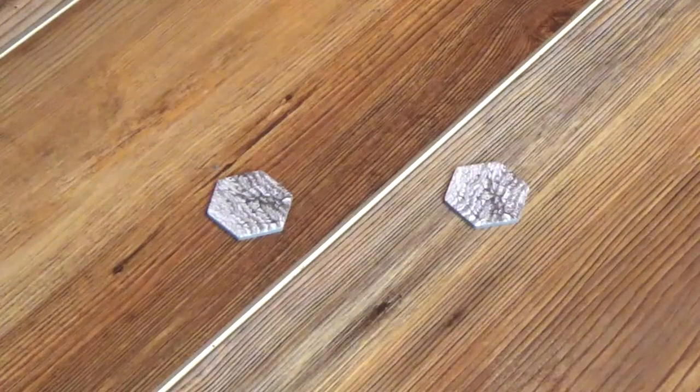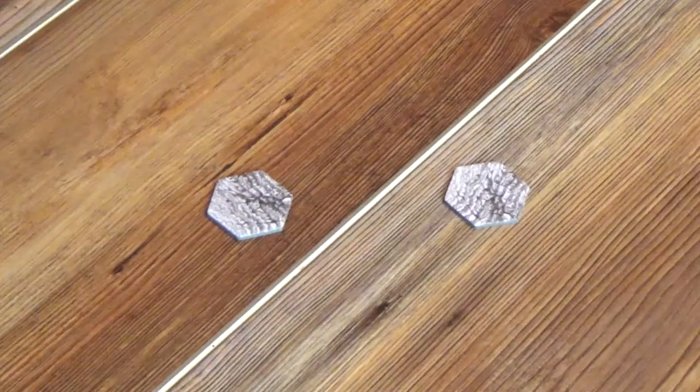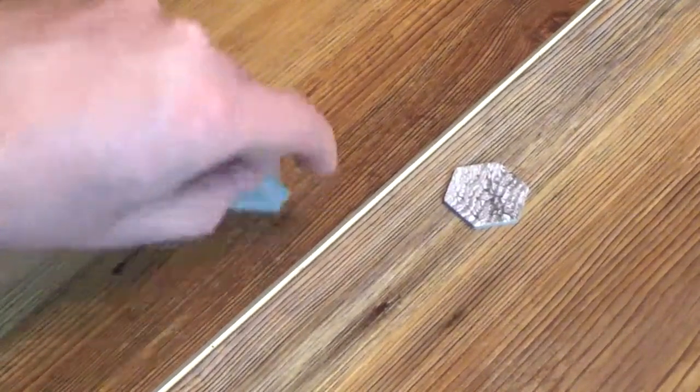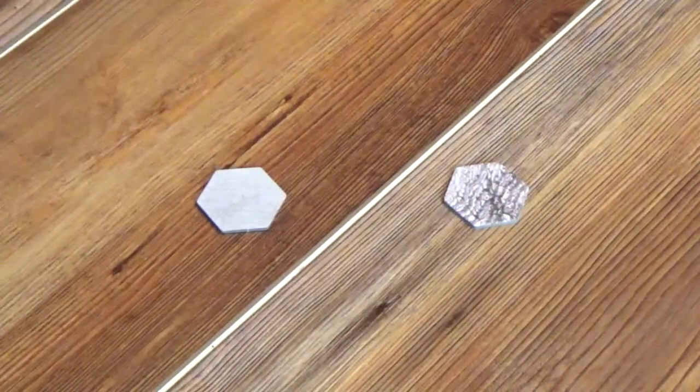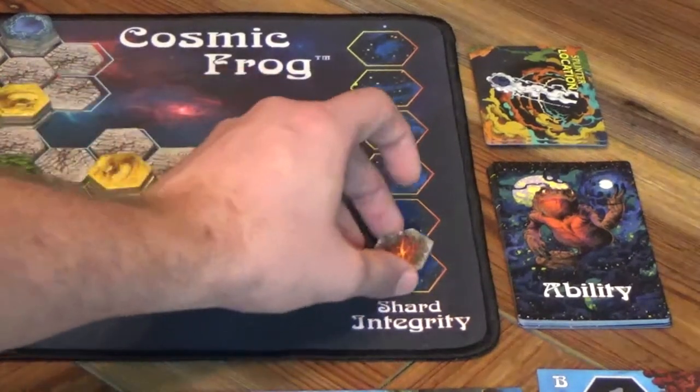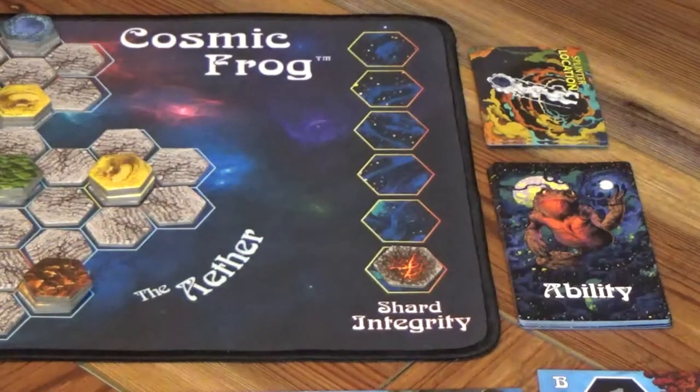Each of the 84 hexes in the game contains a barren land tile. Most of them are going to be blank on the underside. Some actions in the game will cause the barren land tiles to be removed from the game. When they're removed from the game, we always check the back for one of these fracture tiles. If one of those is discovered, that means the shard has suffered some sort of damage and will now need to be placed on the shard integrity track.